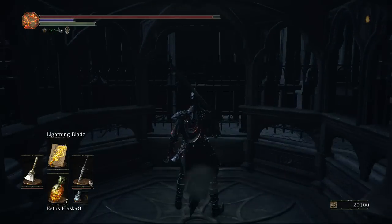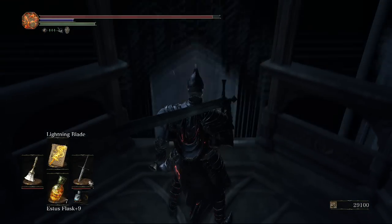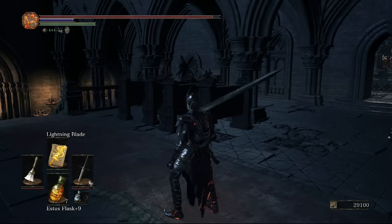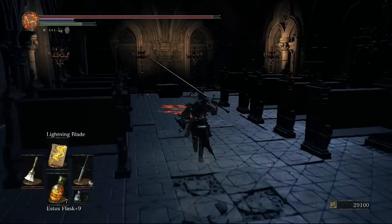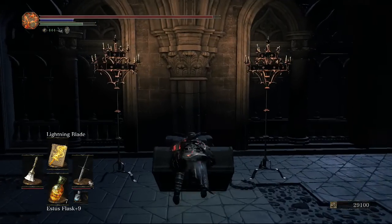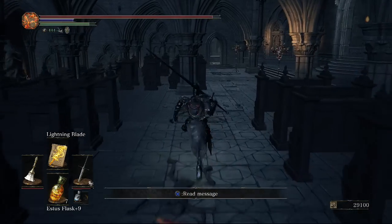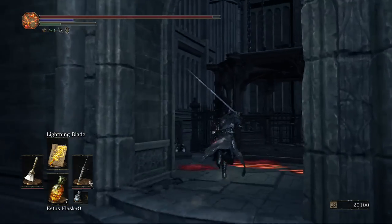Before heading into the boss door, come to the right — there's another elevator here which takes you down to just the right of the Lothric Castle boss from last episode. This brings us back to that room; I did forget to include a chest here last episode — sorry about that — so we'll pick that up now.